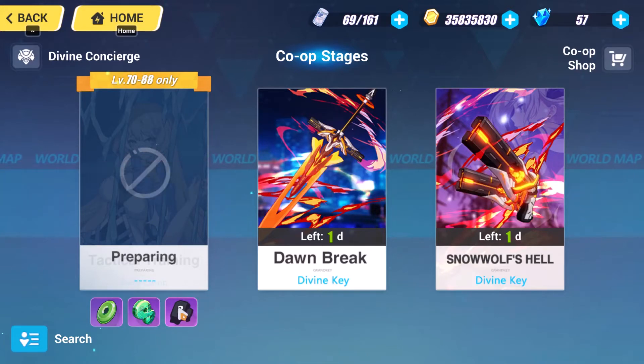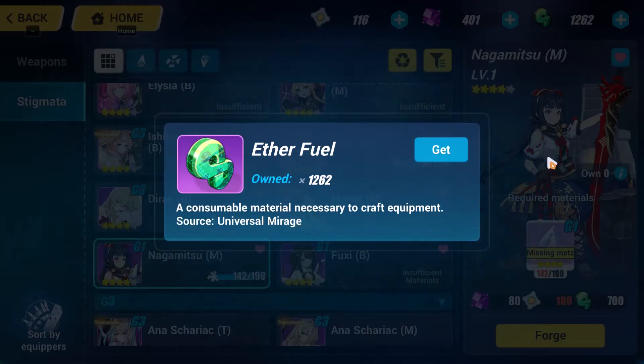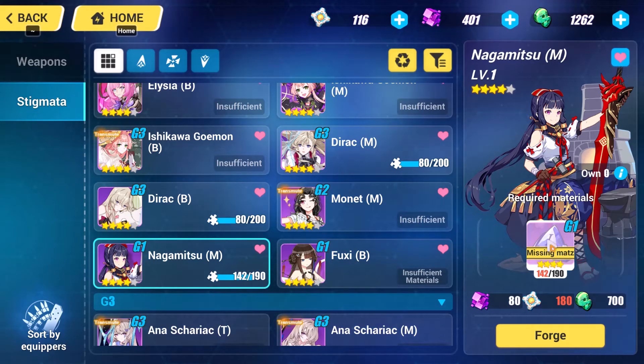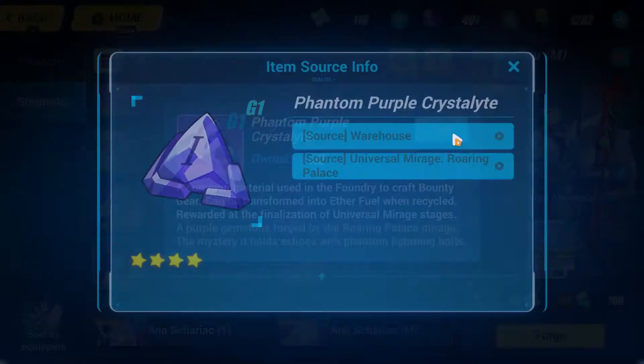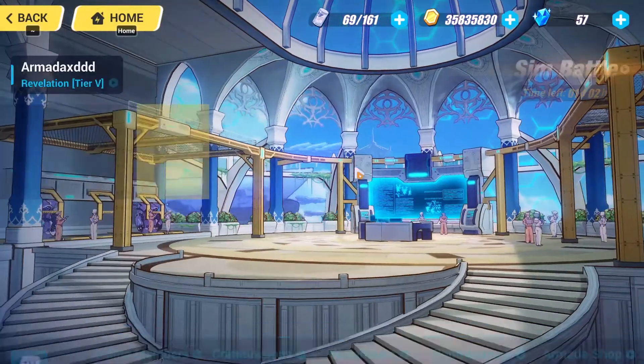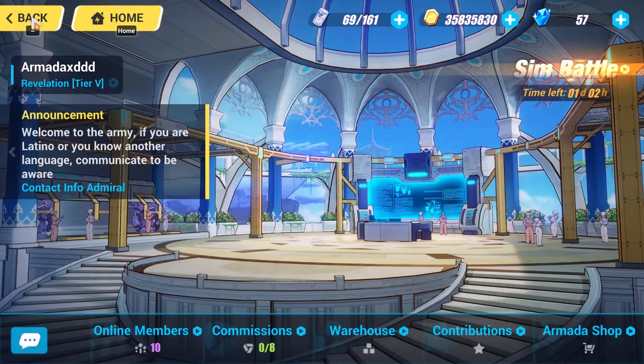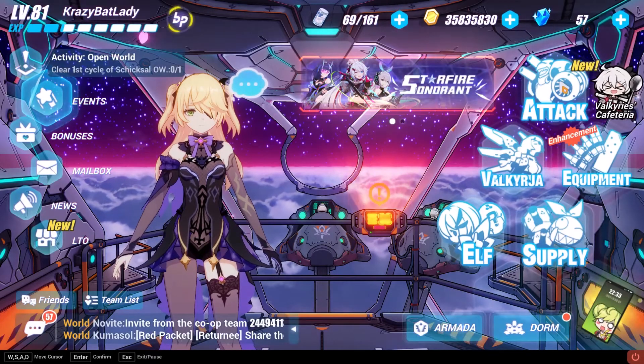Co-op apparently isn't available right now but that is a good place to get them. Universal Mirage is also where you get all of the Crystal Lights in the game — they are all different tiers and will come from different levels. You can also ask for Crystal Lights at the Warehouse, which a lot of people seem to do; that seems to be the most asked-for thing.